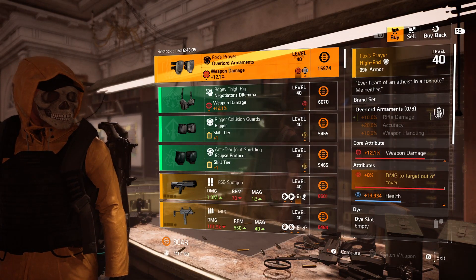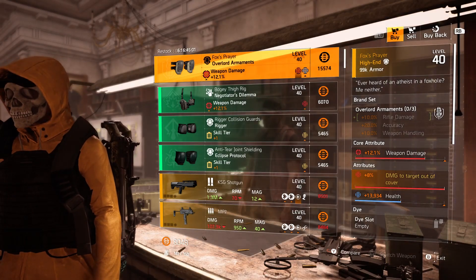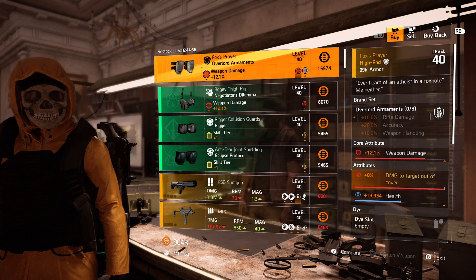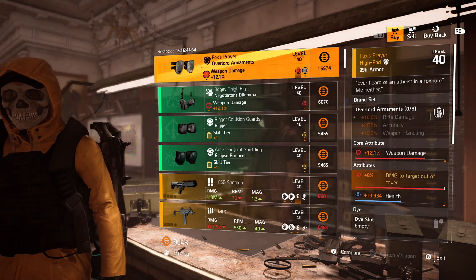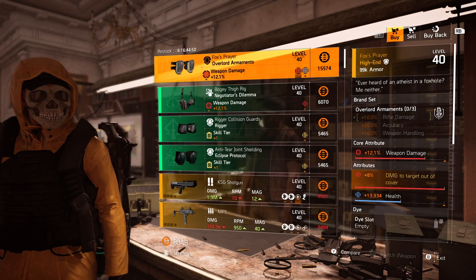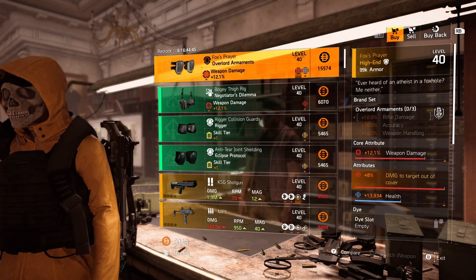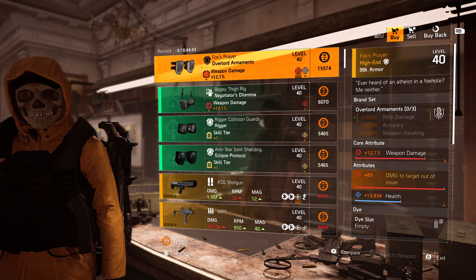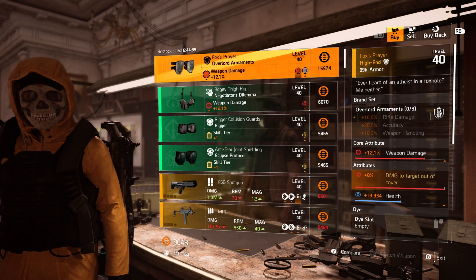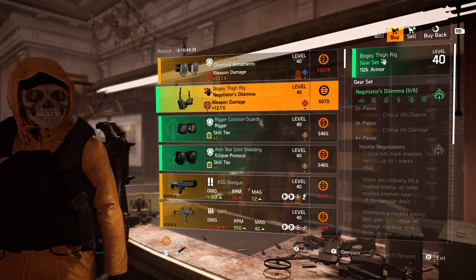The Fox's Prayer knee pads come with health and weapon damage. If you need them, pick these up and reroll the health to whatever attribute you want, then optimize that 12.1 weapon damage to 15%. Fox's Prayer knee pads are best in slot — no one can take that away — so if you need them, pick them up right here at the clan vendor.